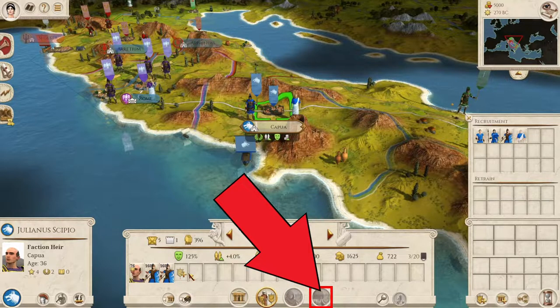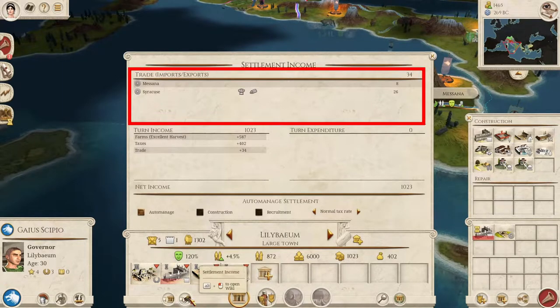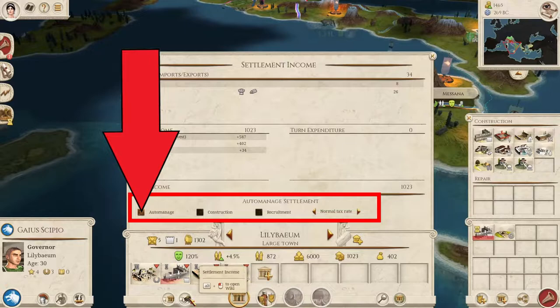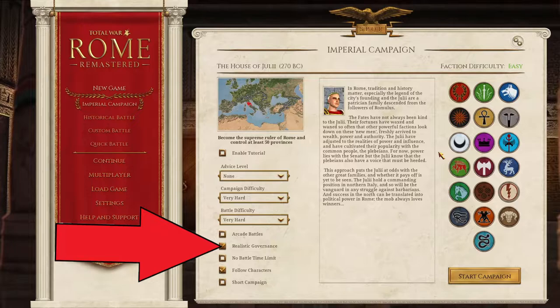Clicking here will change the interface to show what agents are currently in your settlement — more on agents later. Clicking here will show what naval ships are currently in the ports of your settlement. Clicking here will bring up the settlement income tab, where you can view who this settlement is trading with, how much money it's making and losing per turn, and you're able to set how heavily you want the population to be taxed. You can also set the settlement to auto-manage itself.